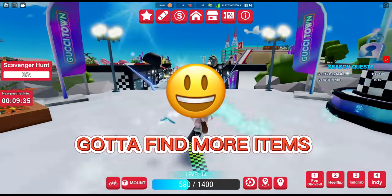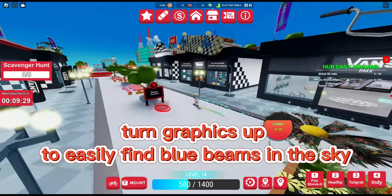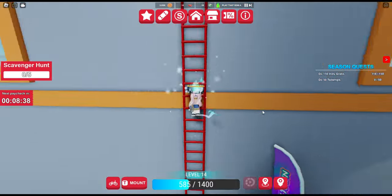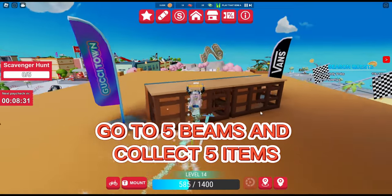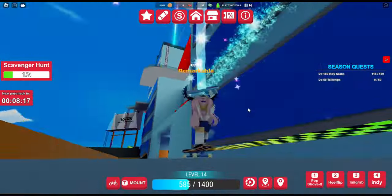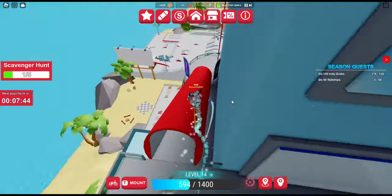Gotta find more items. Turn graphics up to easily find the blue beams in the sky. Go to the five beams and collect five items. Climb lots of ladders to get on top of the roofs.